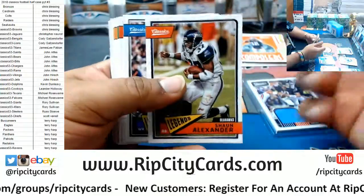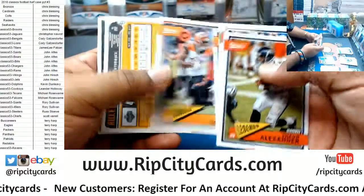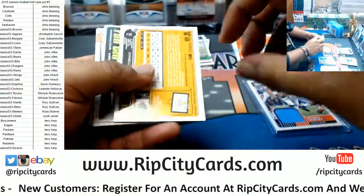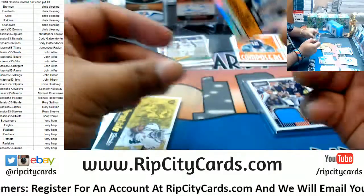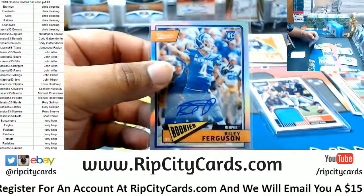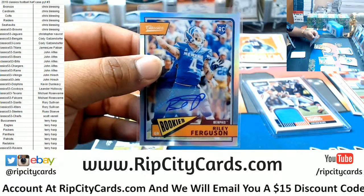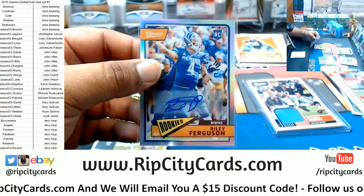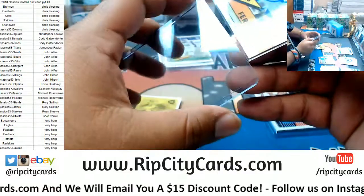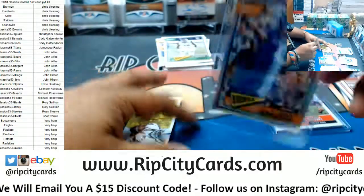Jaleel Scott rookie. Our first autograph is Riley Ferguson rookie refractor auto, numbered to 50. Let's look at the checklist because I'm not sure who Riley Ferguson goes to. Riley Ferguson is a Buccaneer. There you go, Terry — a filler team hitting for you.